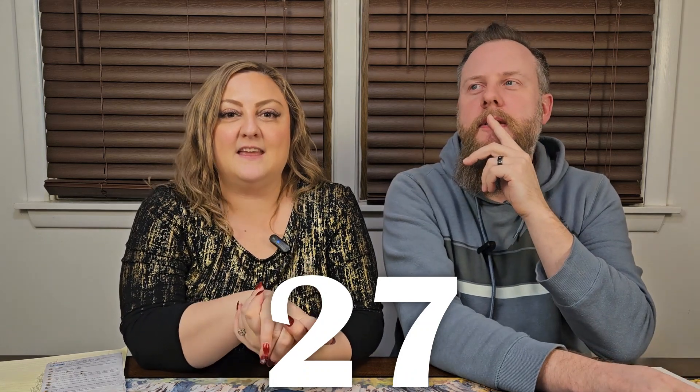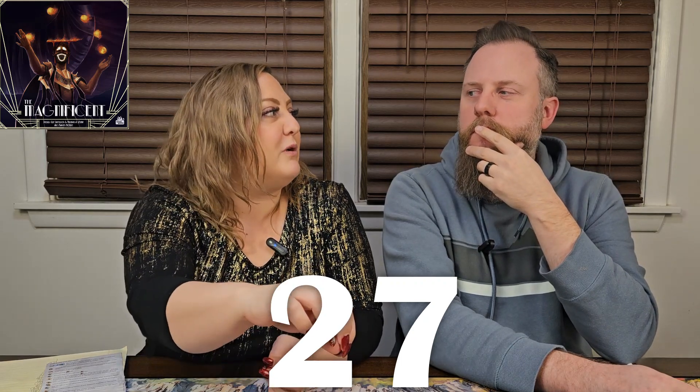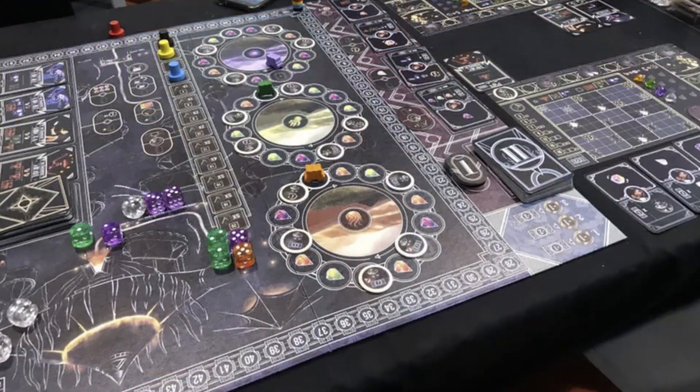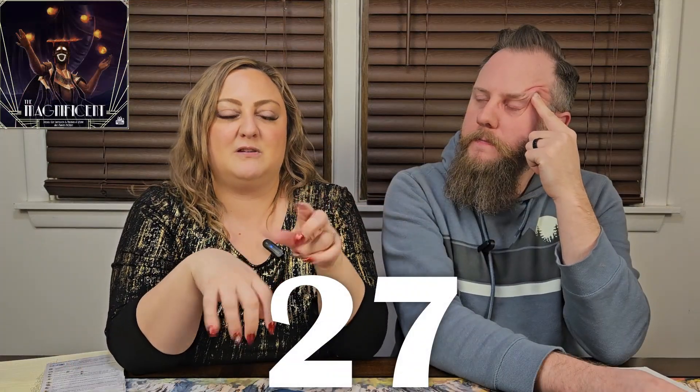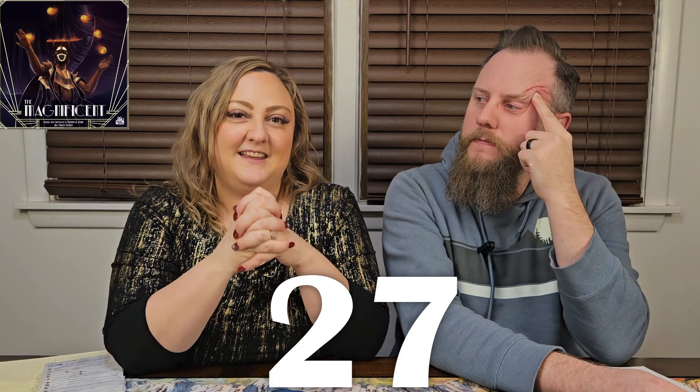Number 27 is a game I love the theme of — The Magnificent. It has a really fun polyomino aspect. I have fun with the different shapes depending on how far up you can move and how much you're going to put towards that action. Going around with your cart in the three circles — I don't remember exactly what they call that. I love the artwork and the collection parts where you're trying to get certain objectives to get more stuff. It's so fun. I like the game.